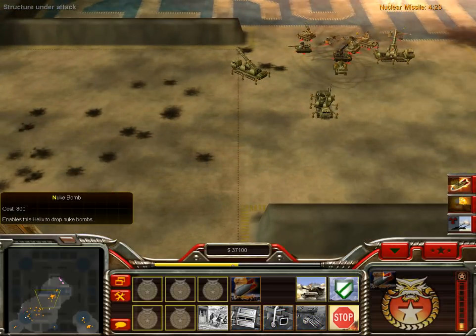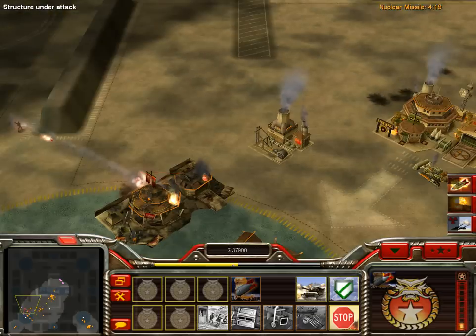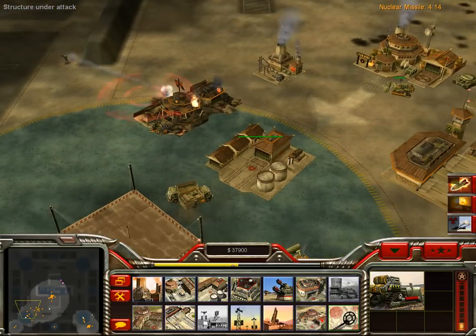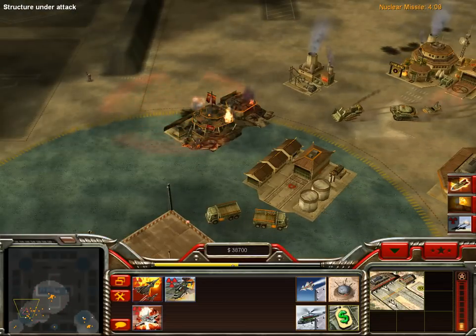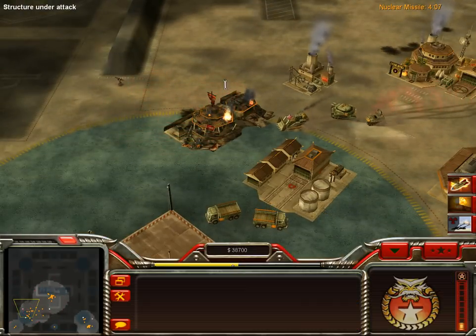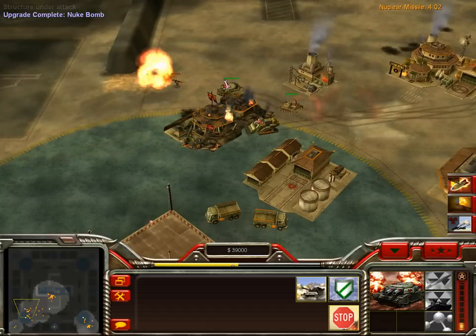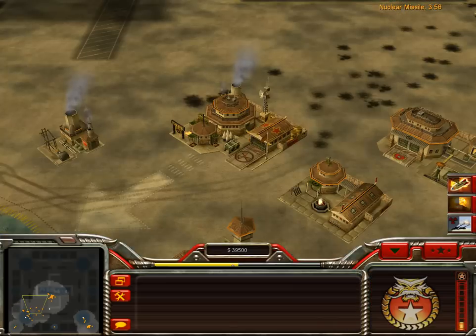I really like this Nuclear Bomb upgrade, which is called a Nuke Bomb. It's not a full nuke — you should call it a closer nuke or something. I don't want to lose my Propaganda Center. The nuclear bomb is ready. Radiation level high, but not toxic.